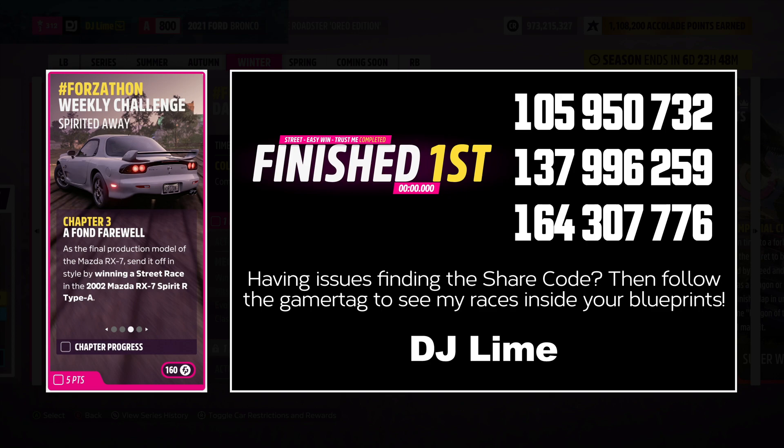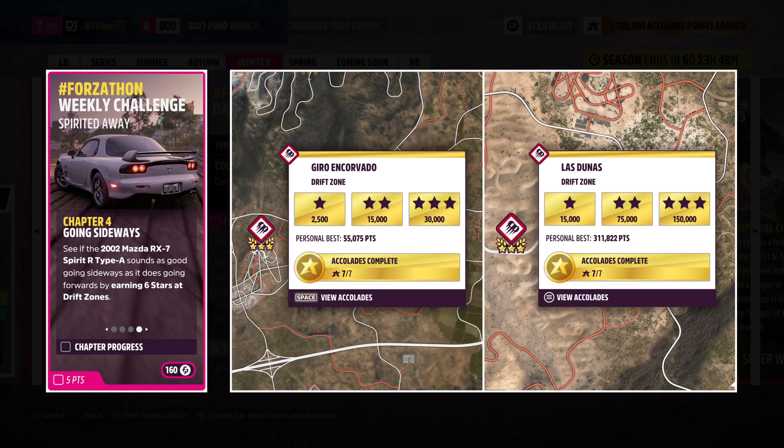Up on the screen are a few share codes for you to try. Then for the final challenge, you're going to earn six stars from drift zones. Just like the other challenges, I hope you have upgraded your vehicle. Up on the screen are two of the easiest spots in my opinion.